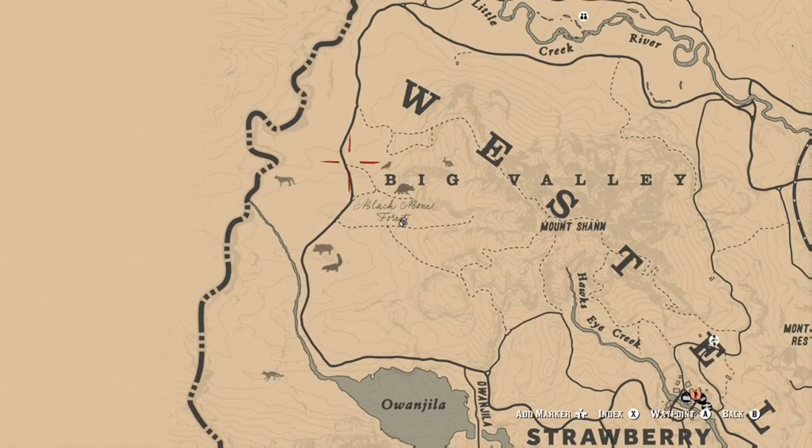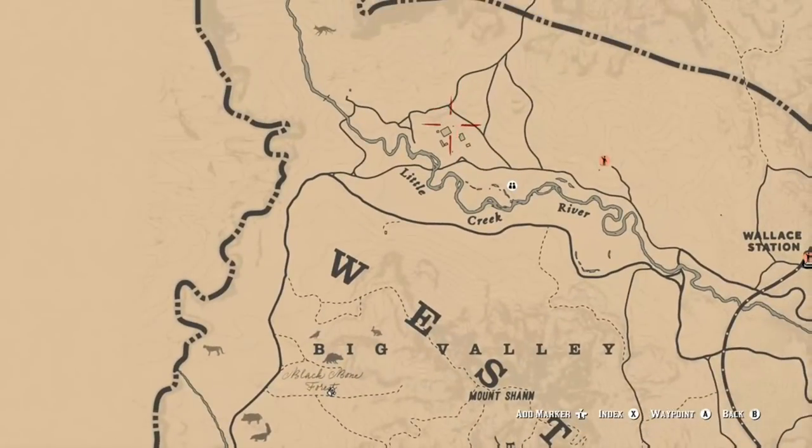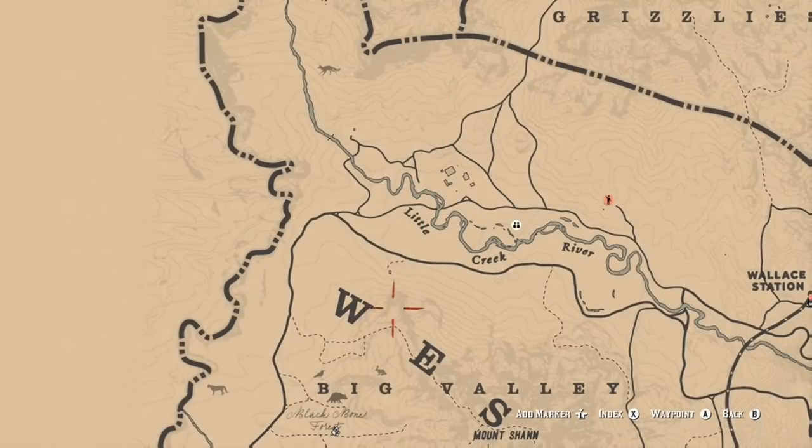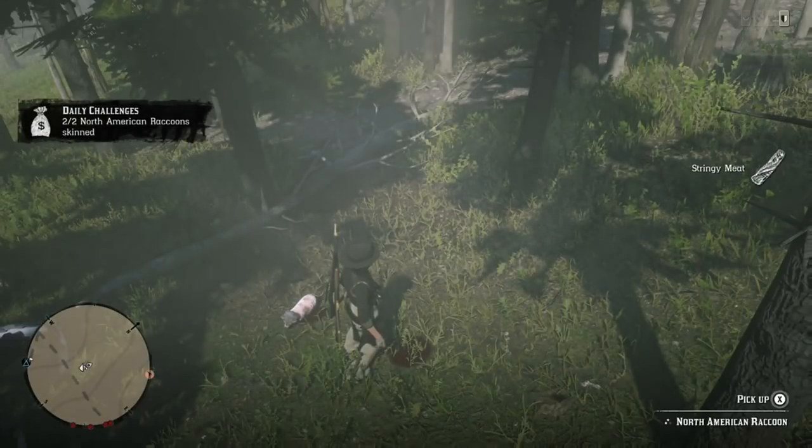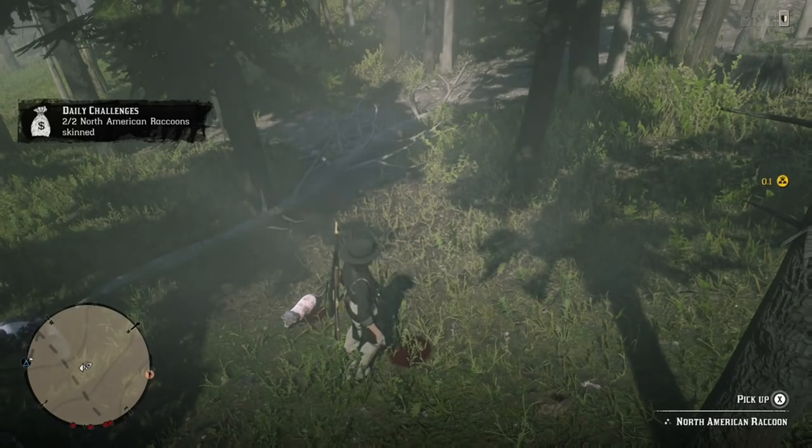There are tons of wild boar here, a cougar you can pick up, the ambush point at my icon, and ducks at the river just southwest. If you go up to Hanging Dog Ranch there's all kinds of stuff like snake oil, moonshine, food, jewelry, salted meat, rum — everything. There's tons of food inside the kitchen as well, so it's a great place to stock up, especially if you're already in the area.